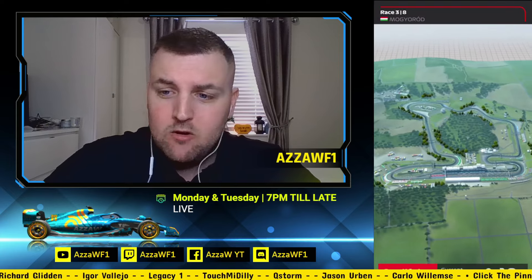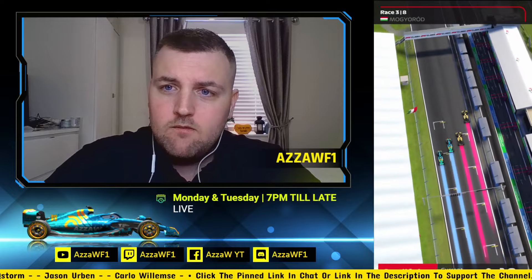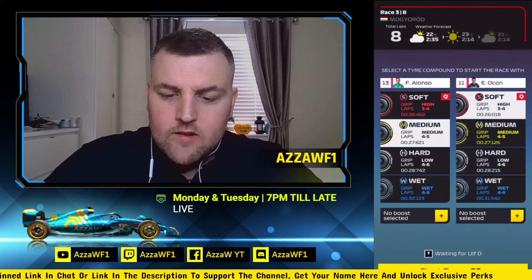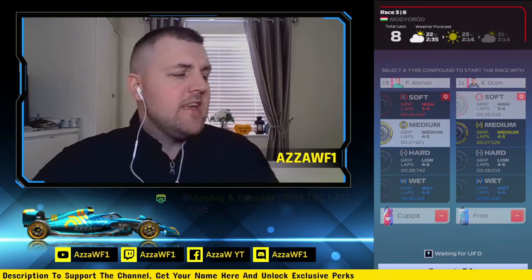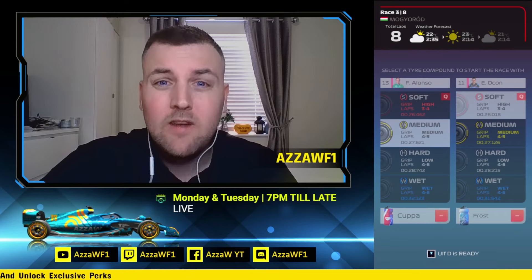Hungary is where you can set your fastest climb on Sunday, but we don't need that as we're not fighting for 376 points. Starting P11 and P13. I reckon we go Frost and Kupa and give it our all in race number three heading to Hungary. I'm pretty hungry myself — hungry for points. Let's go.